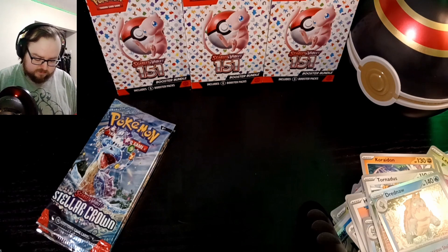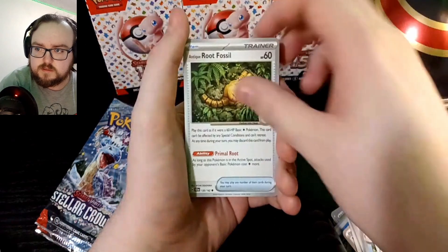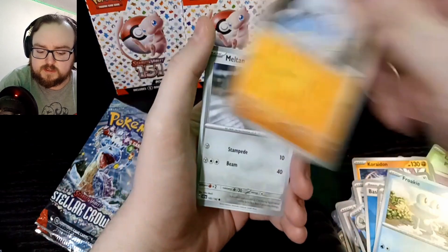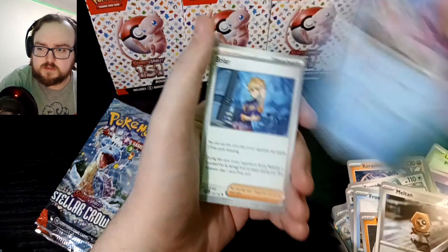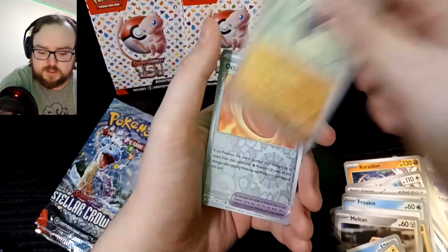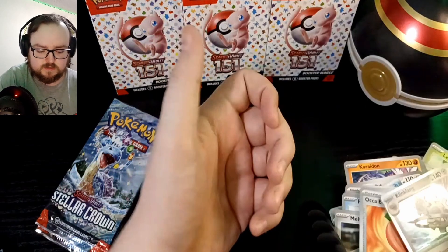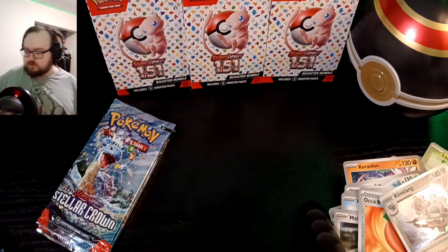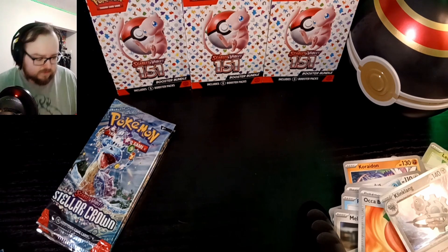All right, water energy, Root Fossil, Brokey, Meditite, Melton, Deluza, Briar, Electivire, reverse Pancham, Verse Akaberry, and a regular holo Clinkling. I'm getting some of the commons I don't already have — I do want to finish the set at some point. On to pack number nine.